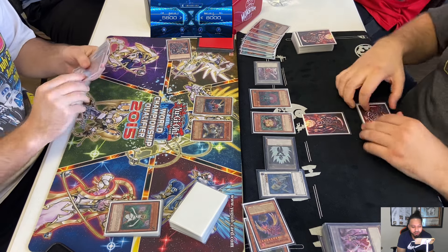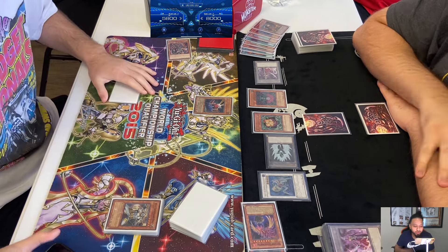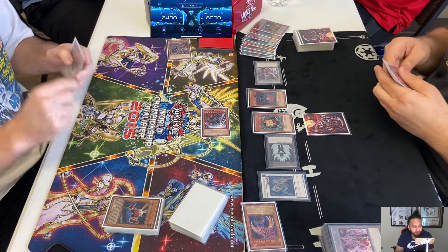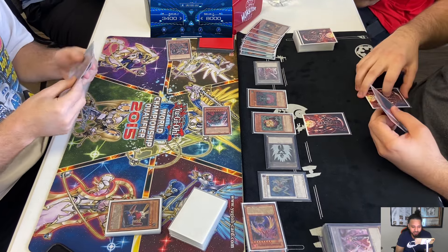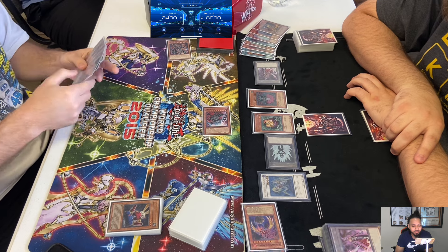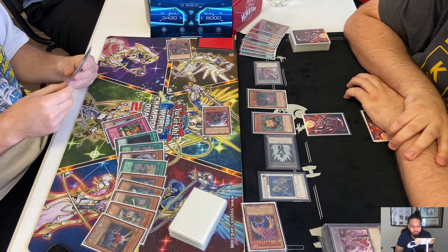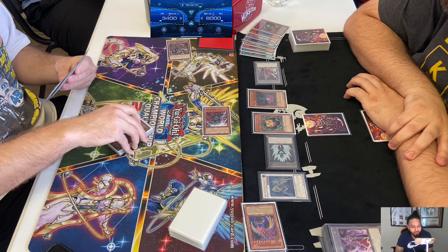What will Mergeam do? Henry summons Sangan, runs over the Wolf, attacks over Card Trooper playing around Gores. Mergeam takes - ooh, Trag. So 3,400, and I think four or five cards in hand. He can't run over the Trag right now. Will Mergeam set the Karma Cut? I think that's what he was debating on. If he draws JD, he draws JD at this point. He'd have to draw it naturally or off the Card Trooper.